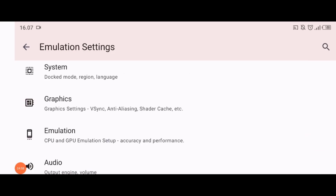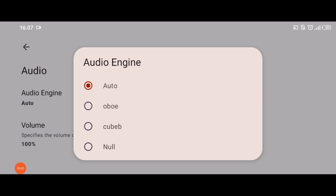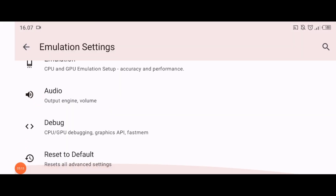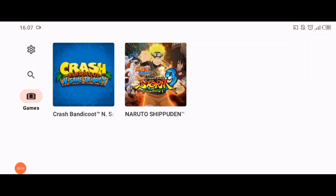Kita kembali dan pergi ke Audio. Di sini audionya masih di auto. Tapi misalkan nanti kalau gamenya kerasa kerusuk, suaranya gak mulus, kita pakai yang QB. Jadi kita pakai auto dulu. Kemudian semuanya udah beres ya, di debug gak ada yang diubah juga. Oke seperti itu teman-teman untuk setup-nya buat kali ini.